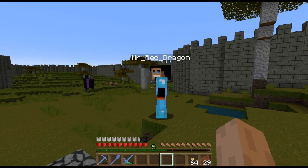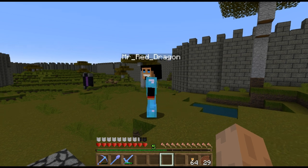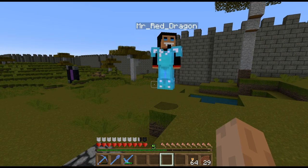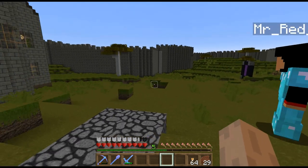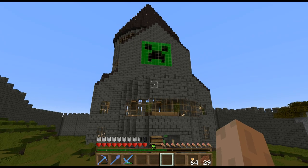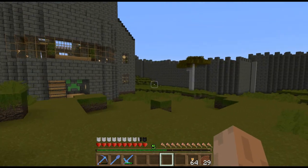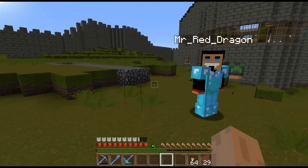Hey guys, this is episode 23 of me and Mr. Red survival series. Say hi, Red! Hi Dina, what's going on? How you doing? I missed you! Oh I missed you too buddy. So what's going on today? We're going to be finally starting a little bit of work on the outside of the castle, like on the walls. See all this? We've got to change it. Yeah, landscaping!